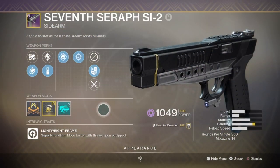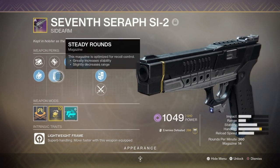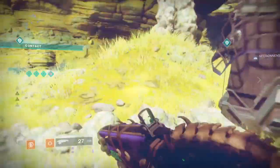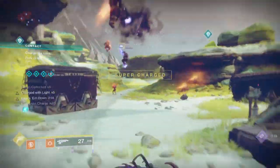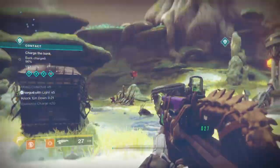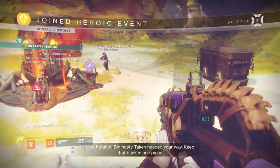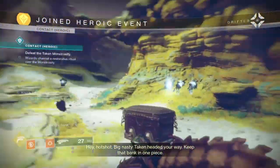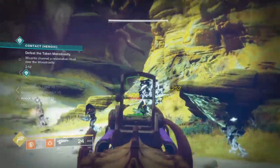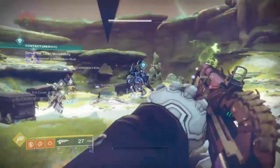For a secondary, I'm using the 7th Seraph SI-2 sidearm with Snapshot Sights, Demolitionist and Steady Rounds. Ideally any sidearm or shotgun is good to have as you're not restricted in terms of damage output - that's already covered. What you truly want is a weapon that has the Demolitionist perk as this will aid you in building up your grenades quickly, but also help with setting the phase up for activating the Energy Converter mod whenever you are ready. As my discipline stat is in the 30 ranges, I don't plan on improving it anymore through armor stats as I just want to focus on building up my super quickly.